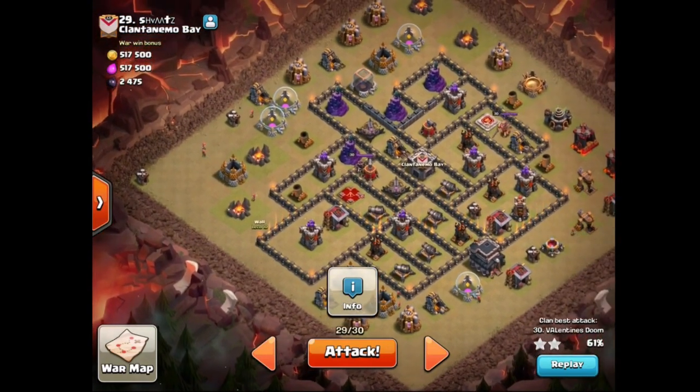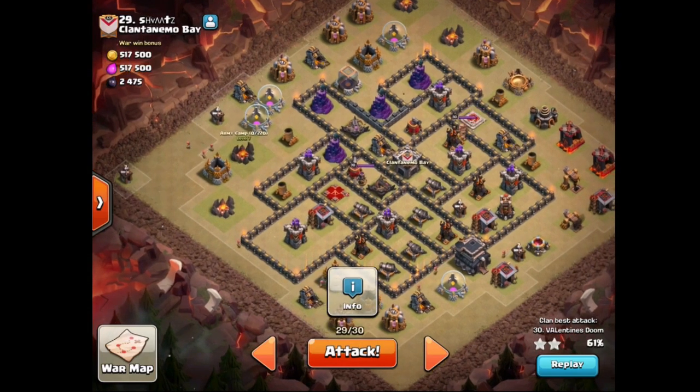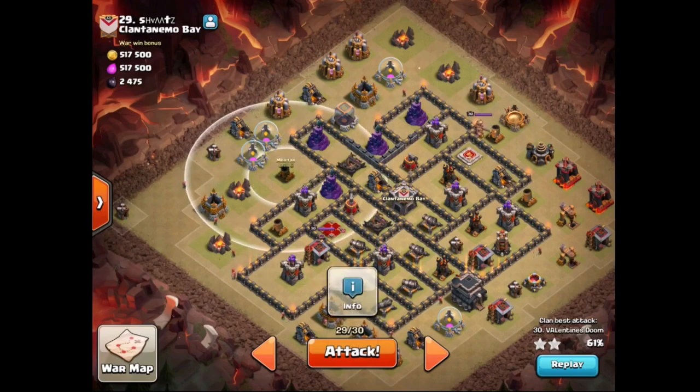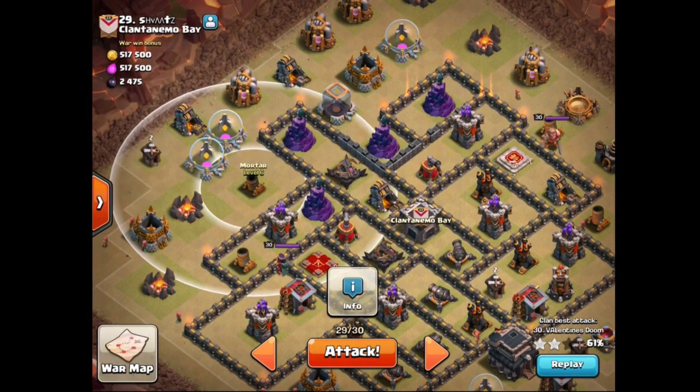The queen is going to walk up, take out this gold storage mortar, and obviously engage the enemy queen and take her out. In the previous dragon raid the clan castle did not come out, so I am expecting a lava hound — it is pretty safely going to be a lava hound. By the way, there is a tesla behind this mortar, between the mortar and wizard tower, so that should not be a worry. She will only have an x-bow and a wizard tower on her.